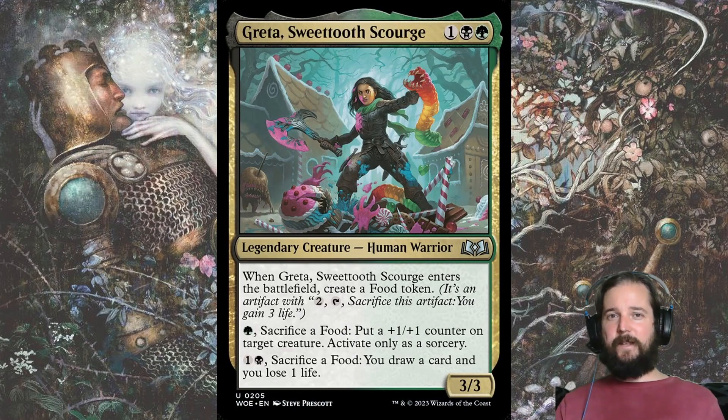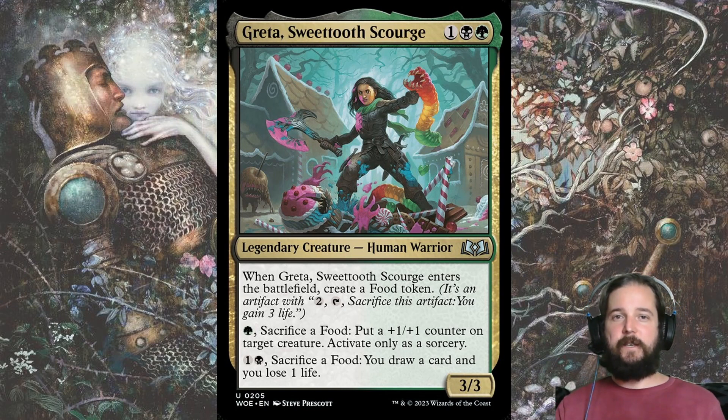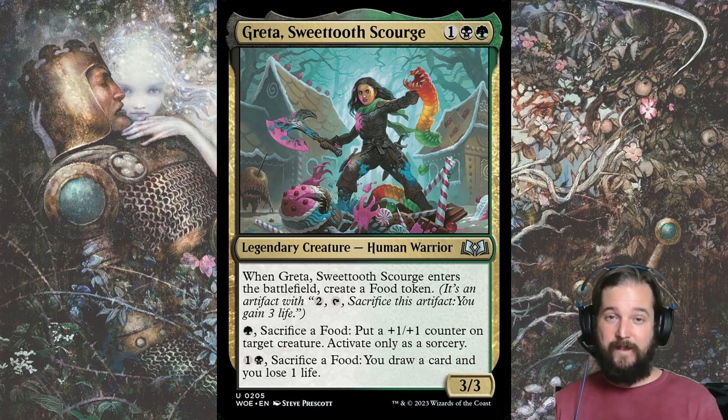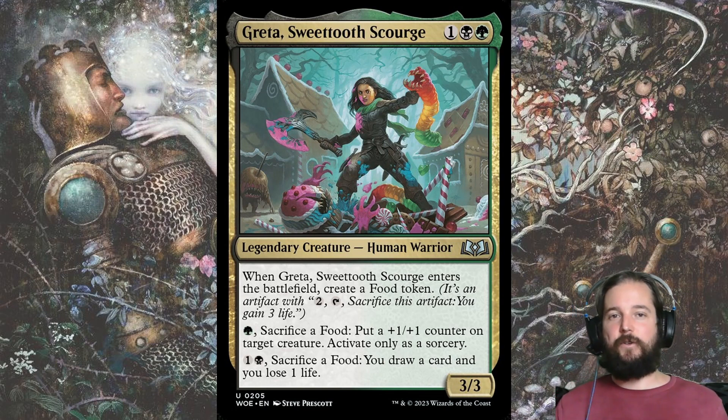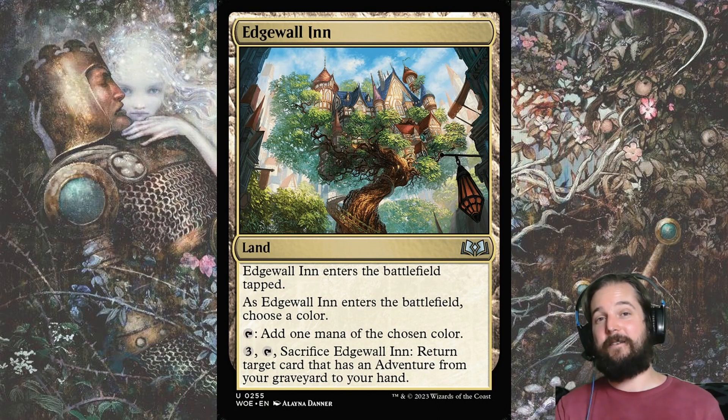Greta also made my list, but it's somewhat underwhelming from what I expected. You already have a lot of options that create a food token when they enter the battlefield, and it doesn't come at the cost of requiring both colors of mana. The plus 1, plus 1 counter has felt somewhat underwhelming outside of putting it on something like Gingerbrute, since most of the cards in Golgari aren't evasive. Edgewall Inn is worth a mention because the only thing better than playing Gingerbread Hunter is playing it a second time after it's gone to the graveyard, and since you don't have many early plays, entering tapped isn't that bad a drawback.